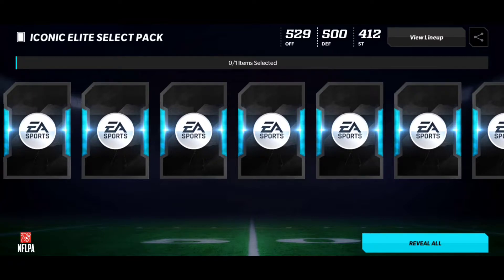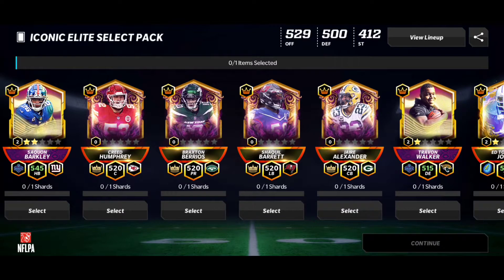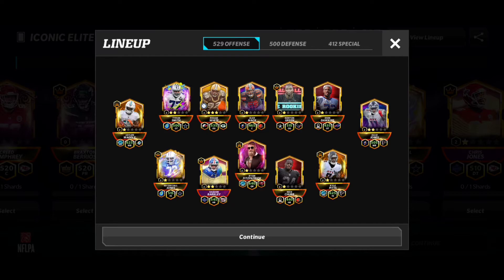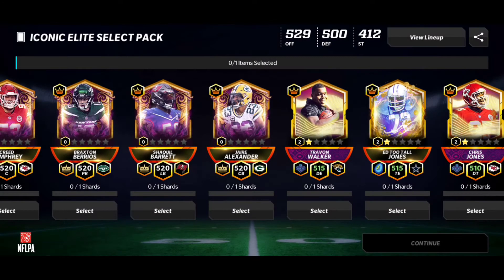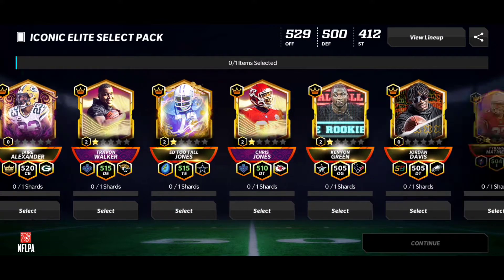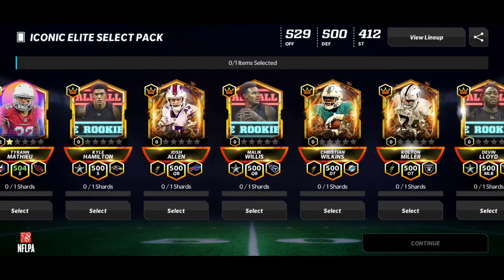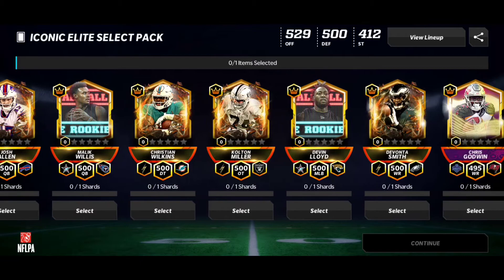We do have the King of the Gridiron players. Let's reveal all. Right away, there is our player. There he is. I'm getting a punt returner because look at my special team — it's a 412. I need a power returner. Let me make sure — yes, I do. Okay, we're good. Here is the updated iconic elite select pack. I'm just gonna scroll down to show you guys, look at all the King of the Gridiron players that have been added to this pack.